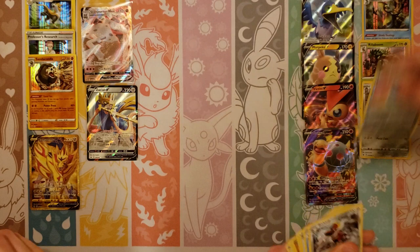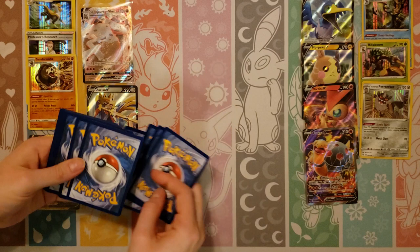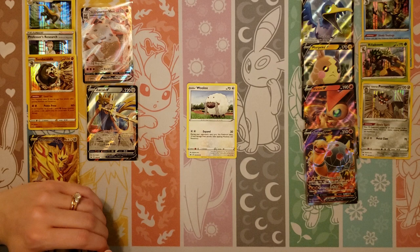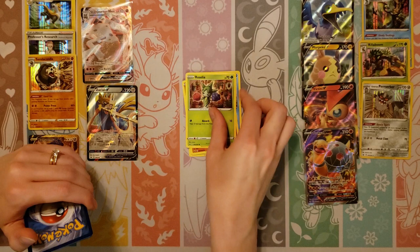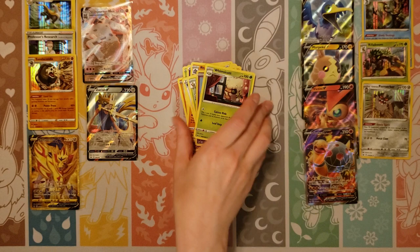I hit four on my side — four hits, and you hit three. That's not bad. Is that pretty average for what we've been pulling? Yeah, I think so — we've gotten eight and nine before, so this one's a little below average. Wooloo, Grookey, Sobble, Rhyhorn, Brasilia, Energy, Rhydon, Big Charm, Thwacky. Your last reverse holo is a Moona and your last card is a Whimsicott.